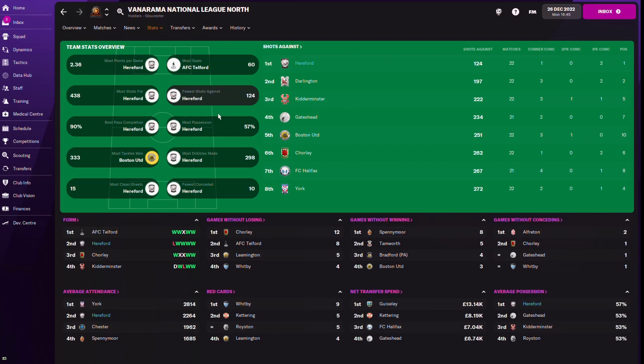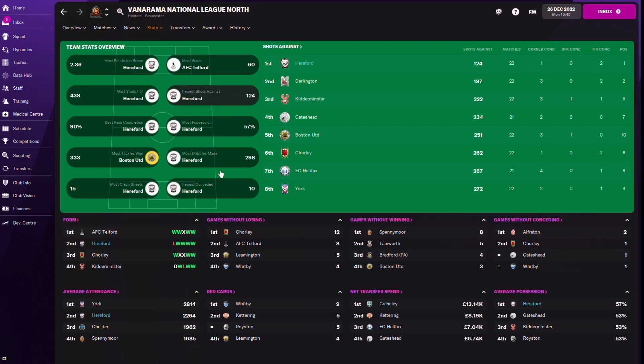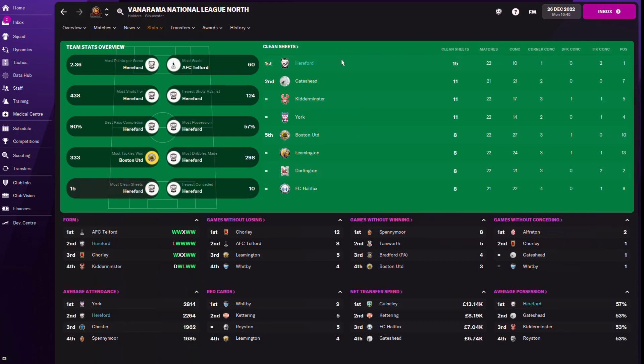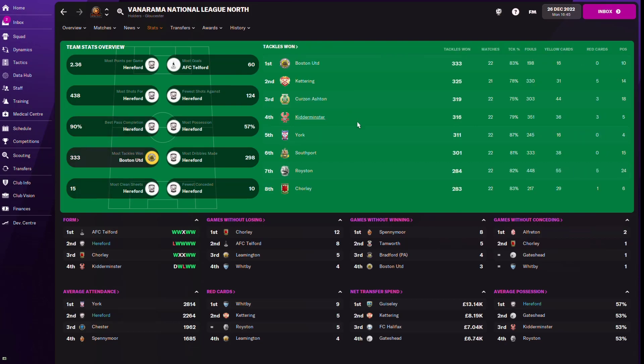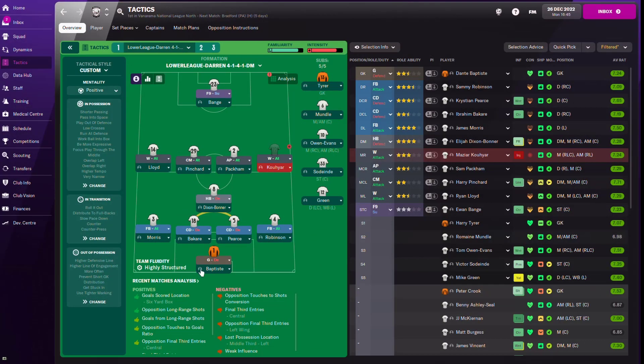Looking at the team stats, even though AFC Telford has the most goals, the fewest shots conceded belongs to Hereford - they're dominant in most areas. It's a possession-based tactic so we have the highest amount of possession, and since we have the ball we concede fewer goals. We also have the most dribbles made, the most clean sheets, good pass completion, and most tackles won - though interestingly we don't tackle the opposition excessively.